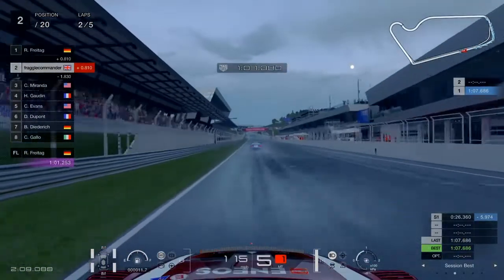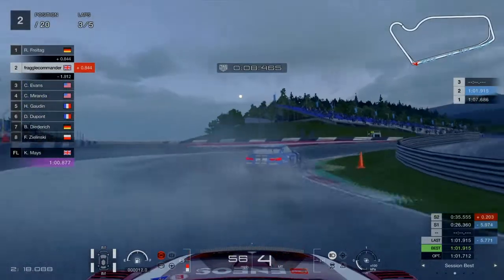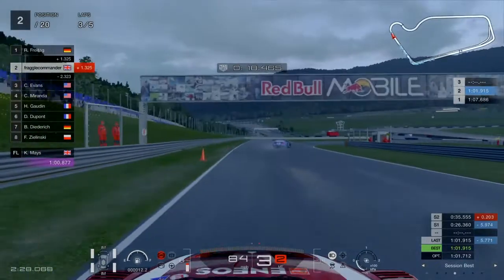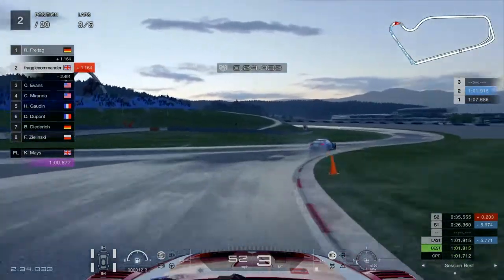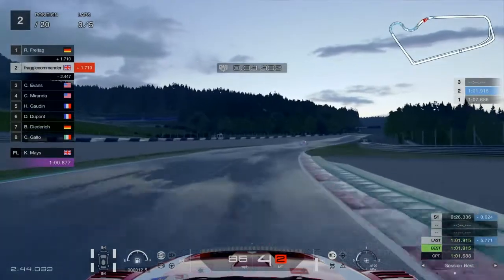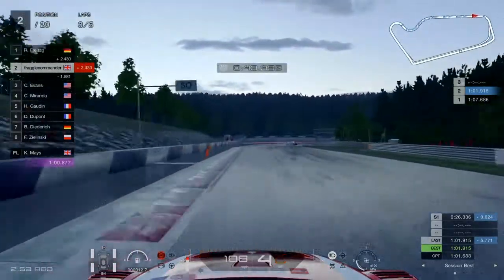Now we're on the intermediates at 04:45. Unlike the 10:45 setting where intermediates were pointless, in these conditions they're not hopeless. Cars with better traction might be able to use intermediates here instead of the heavy wet — for example, the Porsche is apparently very good in wet conditions and might manage on intermediates. That would be interesting to explore, especially as intermediates wear out a lot slower than wet tires.